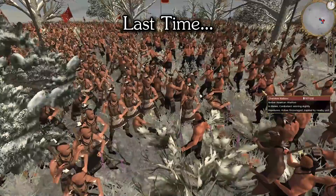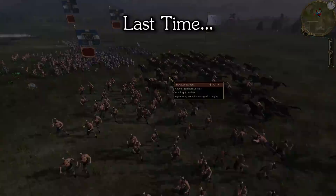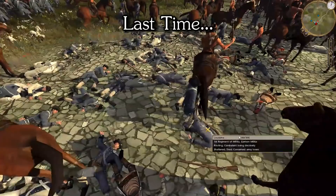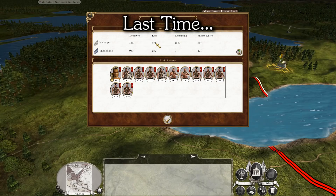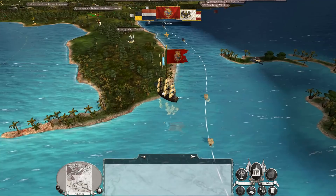Welcome back to my Cherokee campaign commentary. Last time we defeated the Iroquois in a battle to defend our territory, then defeated the main army of Louisiana with a sneaky rear attack. That meant we could send a smaller force to take all of Louisiana's territory, wiping them out as a faction. A failed attempt to attack the Iroquois turned into an opportunity when we discovered an unguarded frontier settlement and took it from them.